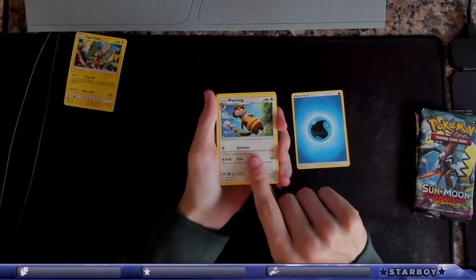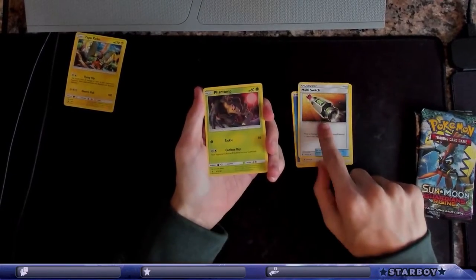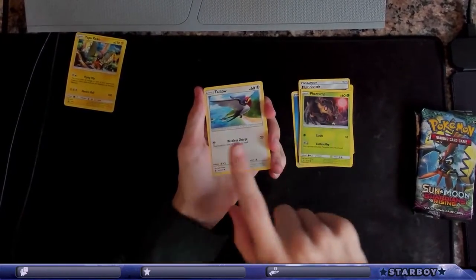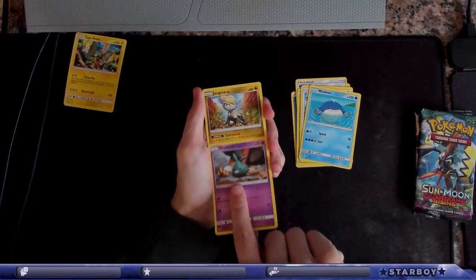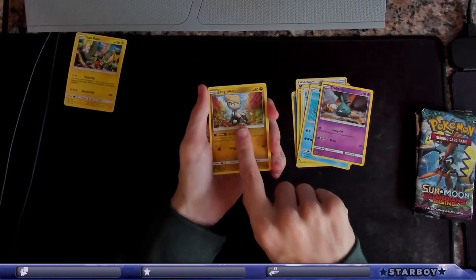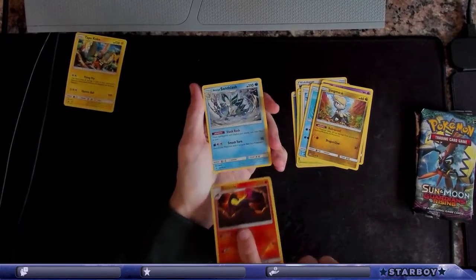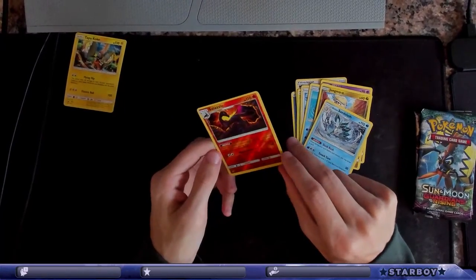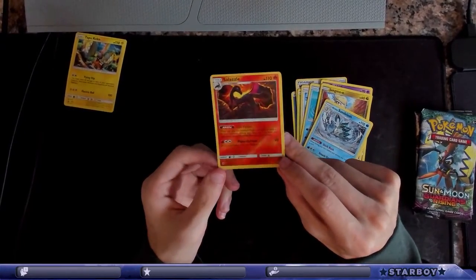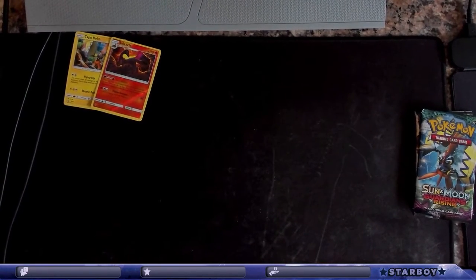A Watchog. Weepinbell. Multi-Switch. Phantom. Halo. Whalmer — it's a cool-looking one. Trubbish. Jangmo-o. Alolan Sandslash. But we got a Reverse Holo Salazzle. That looks pretty dope, actually. It does look dope. I like that Sandslash.